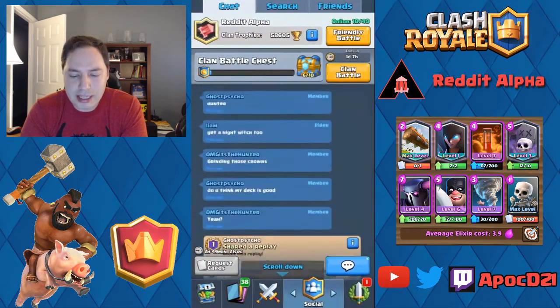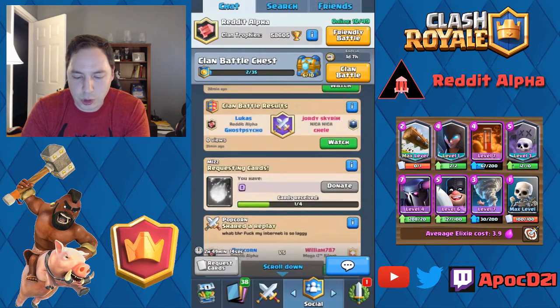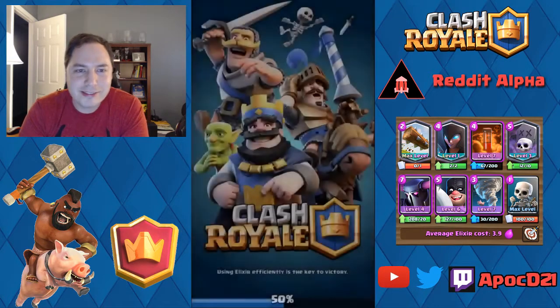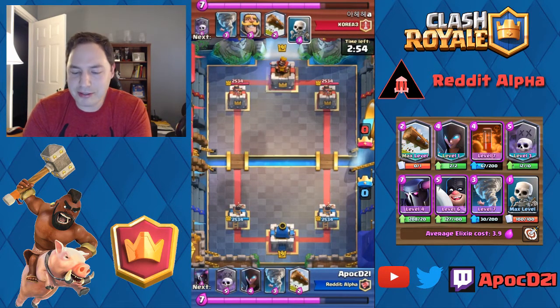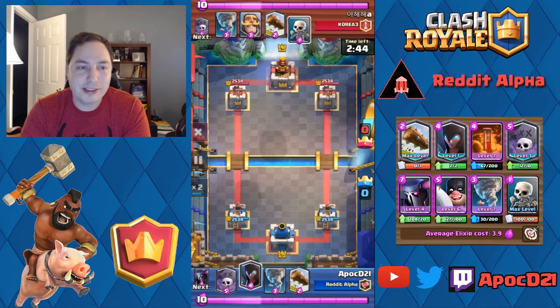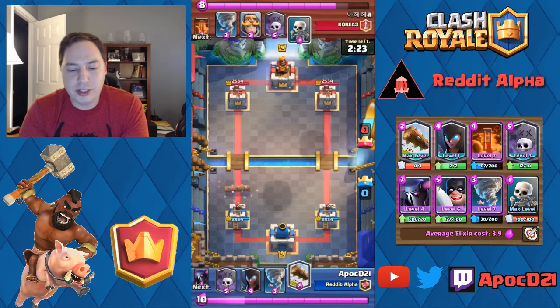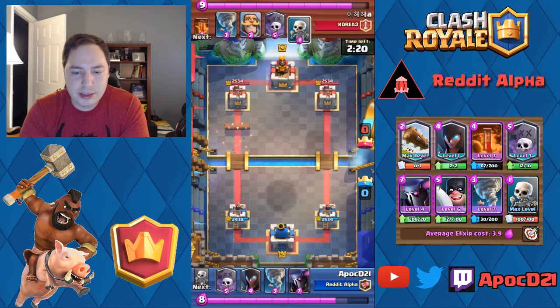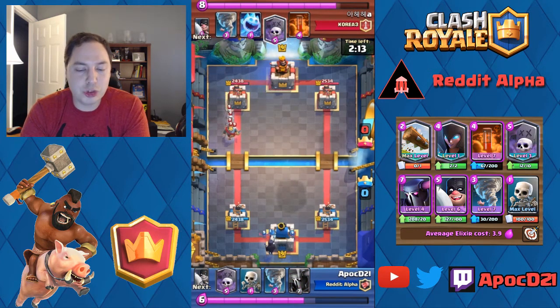Let's start with these matches and then we'll do our chest openings as we go. This first match is from someone from Korea — sorry, I can't pronounce your name. We're going to fast forward slightly and wait quite a few seconds, because we only have our Night Witch. He cycles his log, so we'll do the same — that means he's about ready to start playing. Now we finally know what side he's going to attack, so we'll drop our Night Witch on that same side.